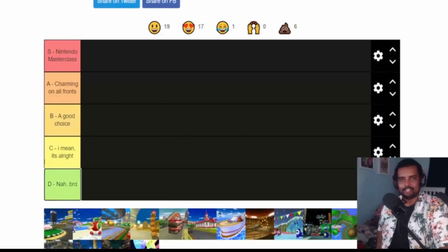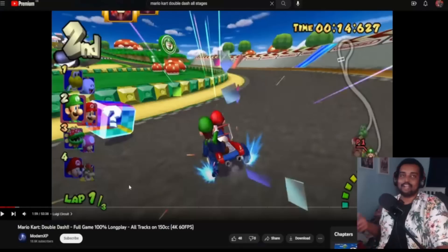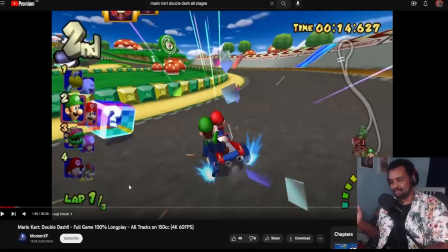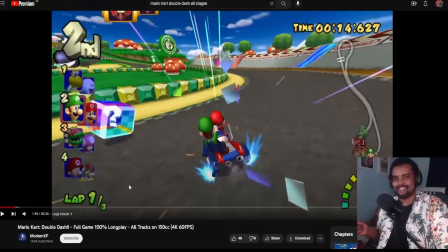One thing you might immediately notice is that there's no F tier. I don't believe any track in this game is F tier. I think they all got at least something going for them, and none of them are so bad they're irredeemable. But let's start with the first one: Luigi's Circuit. You don't really ever start a Mario Kart game with your best track. I don't usually advocate for remaking the first stage, because usually they're not too interesting. But I think Luigi's Circuit has enough going for it.